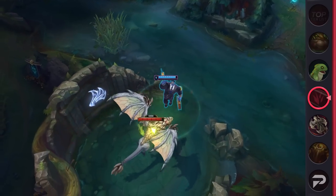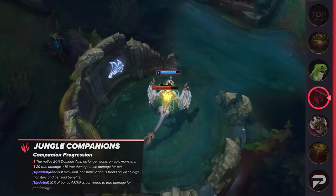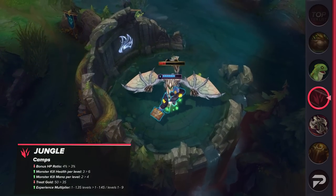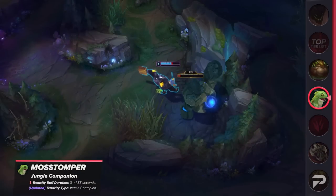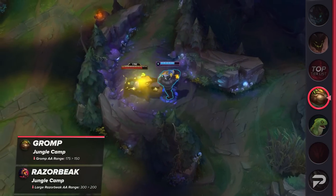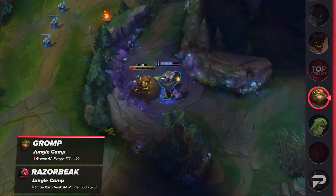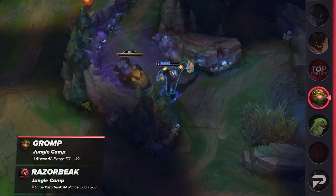The jungle as a whole is also getting some attention this patch. Companions do a bit less base damage, but now have scaling off of bonus Armor and MR to help tanks out. The 20% damage amp no longer applies on epic monsters. Camps give a bit more sustain now, but treats give less gold since junglers are overall making more money now. They also give a bit more XP at level 6 and onwards. Mosstomper's tenacity and slow resist duration after the shield breaks is being halved from 3 seconds to 1.5. Gromp and the large Razorbeak are having their auto attack range reduced, and leash range standards on camps have been offset. These changes should all make it a bit easier to move around and kite monsters, meaning junglers should be a bit healthier on their clears.